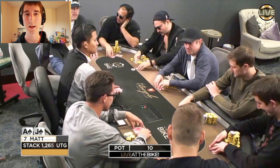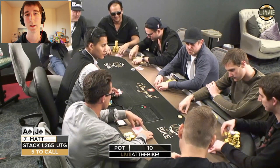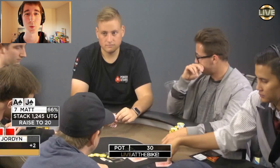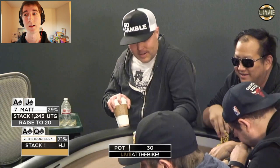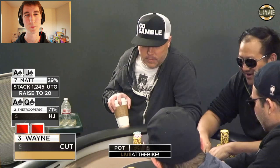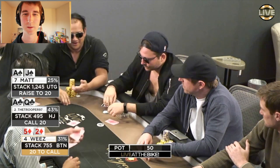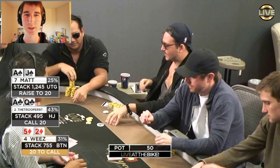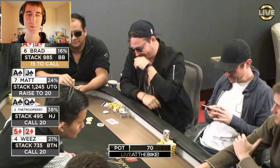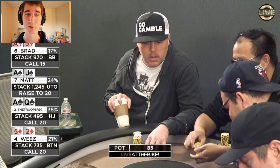So in this hand I have ace-jack suited under the gun and make a pretty standard open to 20. This is actually very early in the session, before we changed it to a mandatory five-five-ten, so it's just five-five right now and 20 has been the standard open. We end up getting an interesting variety of calls — the trooper makes the call in the hijack with ace-queen, which I think is pretty standard versus an under-the-gun open. I don't think there's really a point in re-raising without some pretty unusual reads.